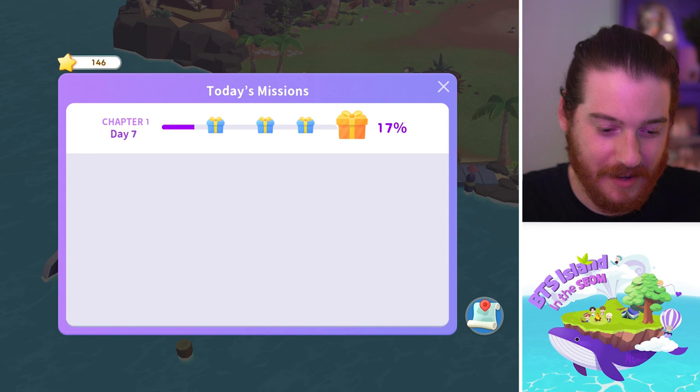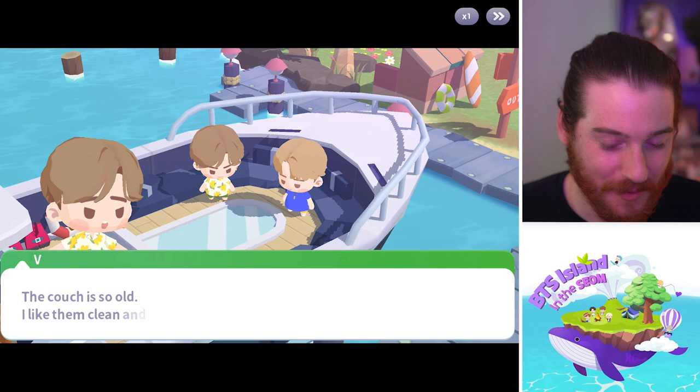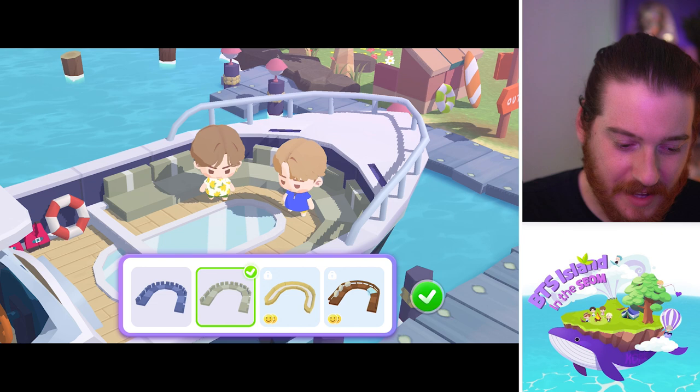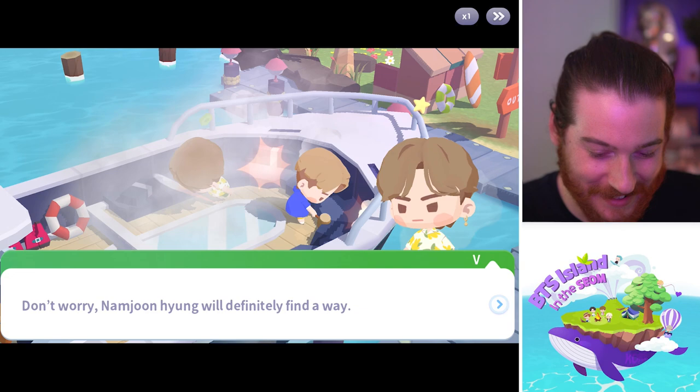We love that. We got some options here — let's do some of these. I'm actually excited. Let's repair the yacht couch — I hate that I don't remember why I said it. 'The couch is so old.' 'I like them clean and cushy.' Not us having to decorate the boat — we're just trying to escape! 'We don't have to be pretty when we do it.' 'Stop fixing it till we find fuel.' 'Don't worry, Namjoon will find a way.'